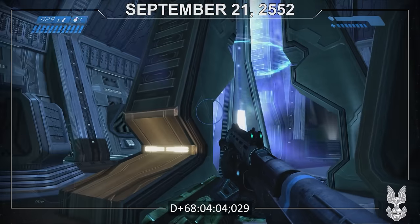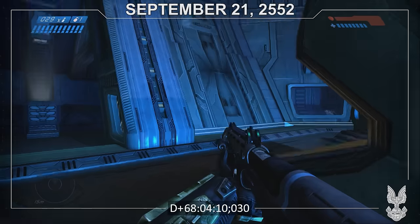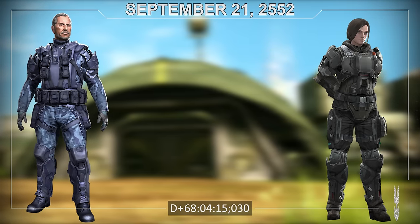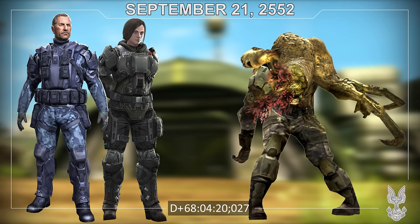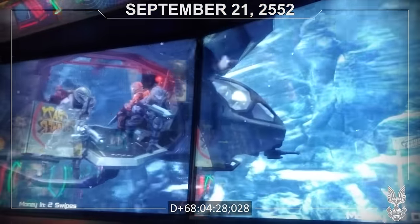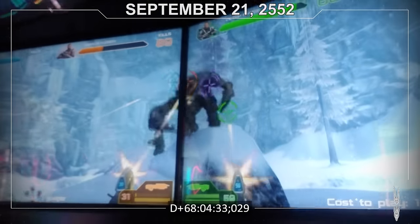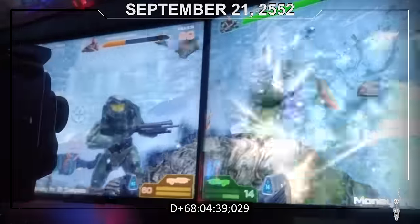At Alpha Base, Lieutenant McKay debriefs Major Silva on their findings on the Flood. Then the pair try to interrogate the infected Private Jenkins. For a brief moment, Jenkins manages to take back control, informing the pair of an imminent Flood attack from below. Meanwhile, Fireteam Raven is directed by Wellesley to the same icy canyon that the Chief is currently fighting through. The ODST team manages to punch a hole through Flood forces, allowing the Chief to continue his mission. Raven continues to fight through waves of Flood before being pulled out, though their Evac Falcon is damaged by a Wraith mortar on its way out.